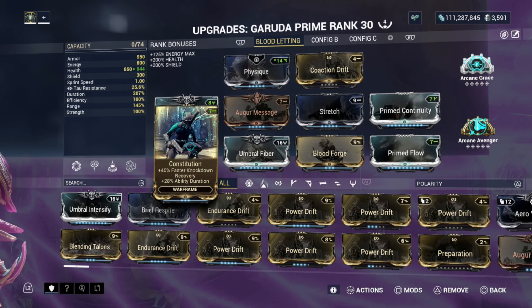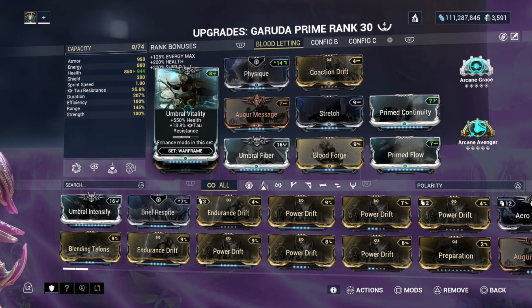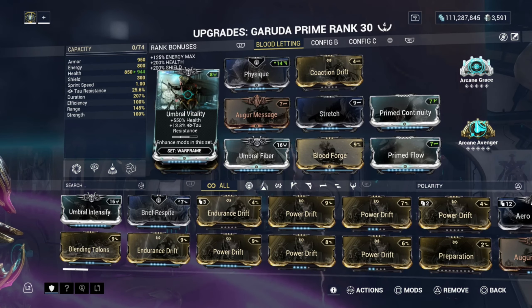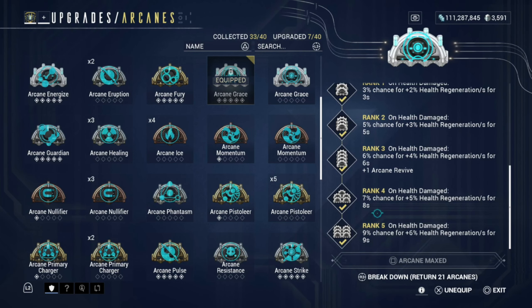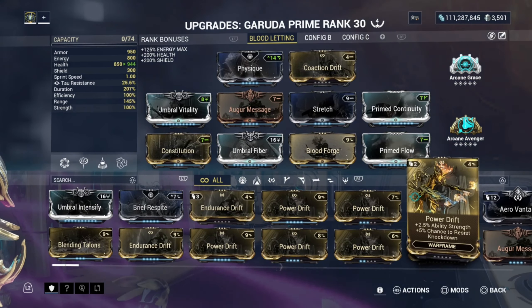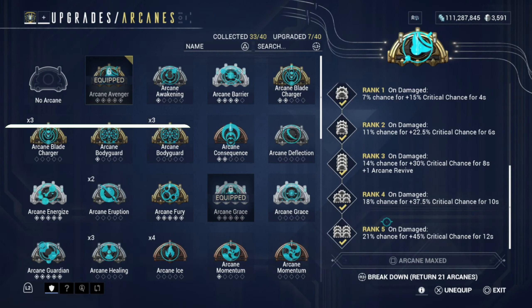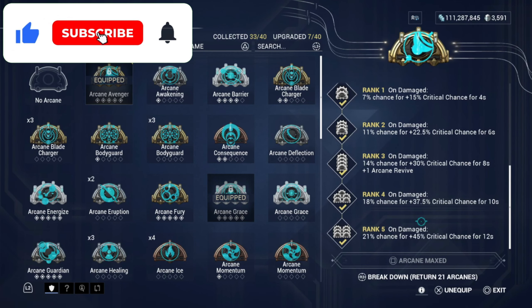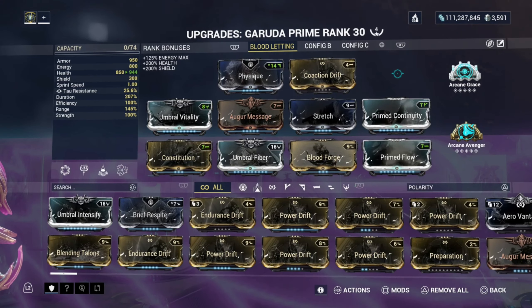Constitution gives 40% faster knockdown recovery, and we really want the ability duration which is 20%. Umbral Vitality gives 550% health — that's why we're at 944 health because of Physique and this mod. Arcane Grace is pretty cool: on health damage, 99% chance for 6% health regeneration for 9 seconds. Arcane Avenger gives a 21% chance for 45% critical chance for 12 seconds on damage, which adds more damage to the Zarr — the best weapon to use.